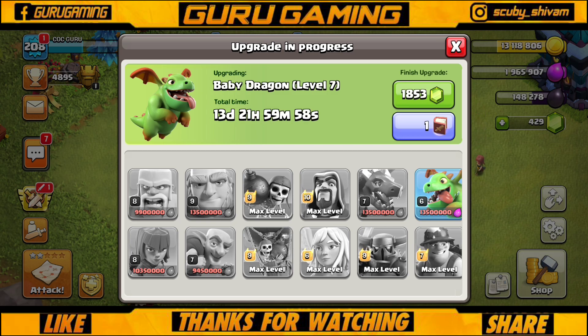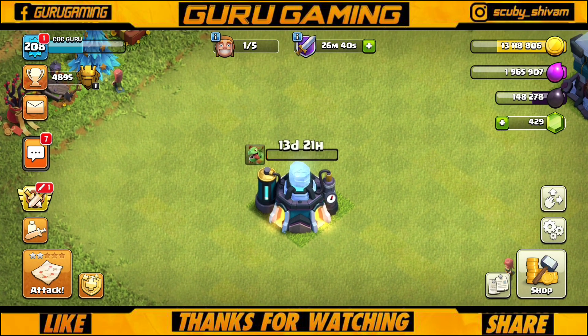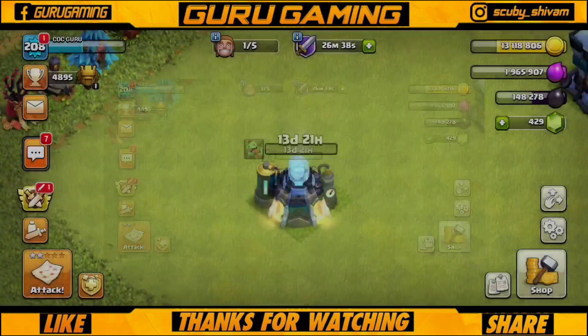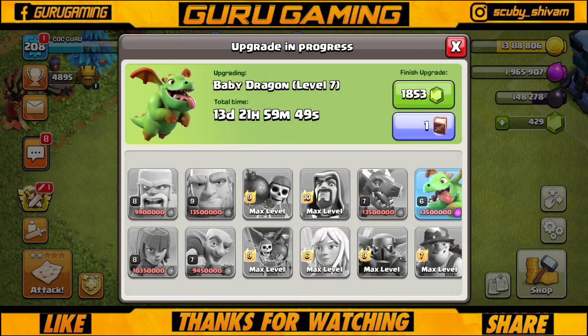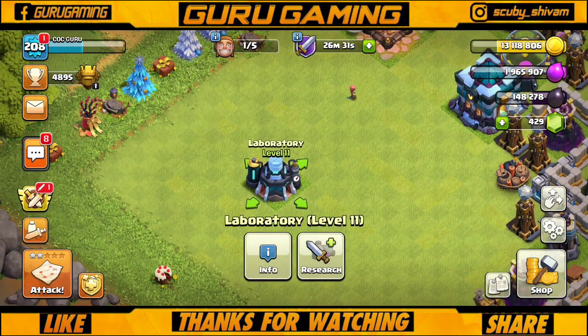Last time Baby Dragon took 10 days, and before that it was 13 days. We will also use a book here to finish the upgrade instantly. One troop has been maxed — Baby Dragon is done!